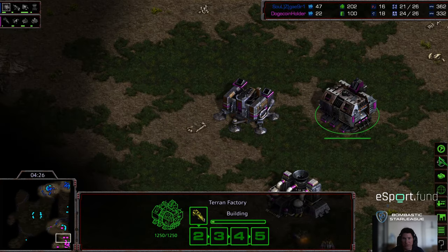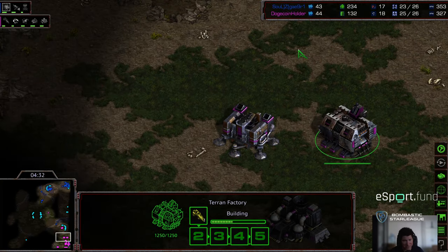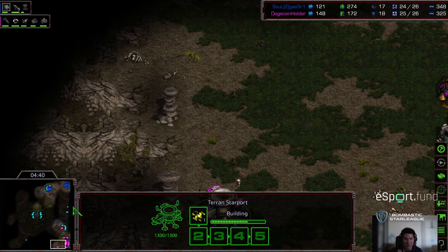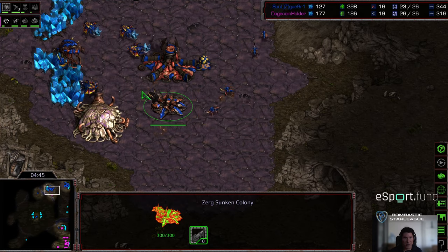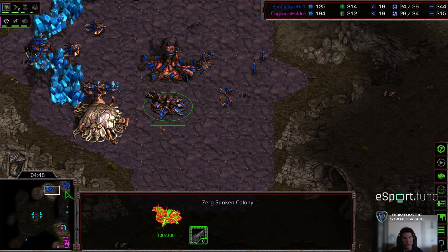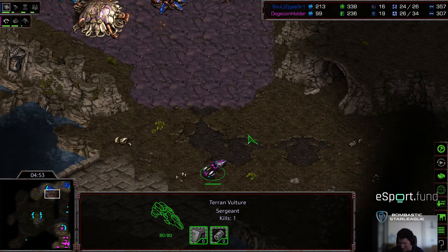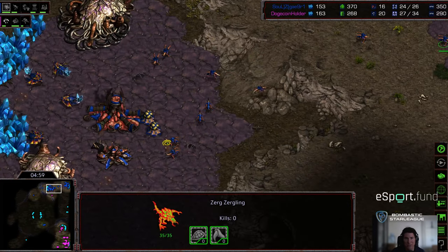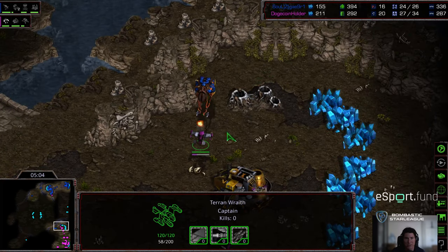Terror wants to move to mutalisks — he's already got that spire building at the natural expansion. He was hoping to hide that from Terror, but Terror's SCV sneaked down and spotted it. Terror needs to get a move on. He's building a second vulture — actually, never mind, he's building a wraith. So this is pure 1-1-1. There's the starport hidden at the corner of the base. This wraith is going to have to dive forward and do as much disruption as rapidly as possible.